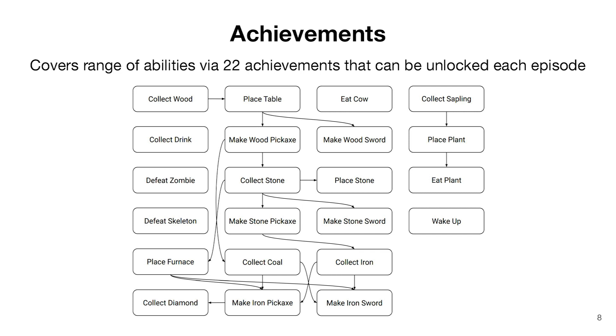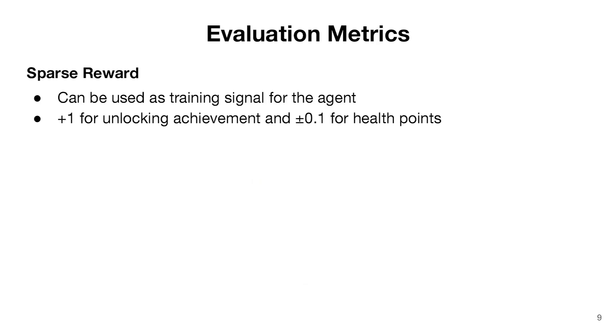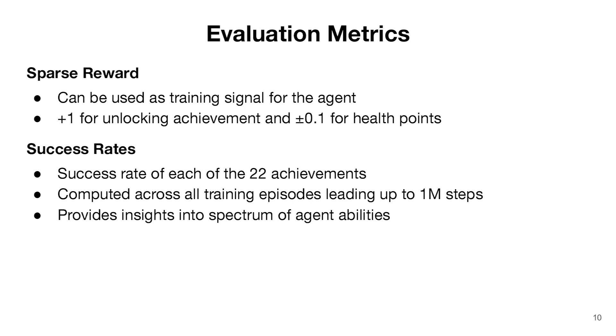Here are the 22 tasks or achievements that the agent can unlock within each episode. These correspond to meaningful milestones in agent behavior, and can be unlocked in any feasible order. Examples include collecting resources such as wood, stone, or coal, drinking water from a lake, finding food, creating new items, or defeating monsters. Crafter provides a sparse reward for reinforcement learning agents — it is simply plus one every time an achievement is unlocked for the first time during the current episode, with a small penalty for losing health points and a bonus for regenerating them. The sparse reward serves as a learning signal, but evaluation is done based on success rate on all 22 tasks, computed across all training episodes leading up to the 1 million time step budget.